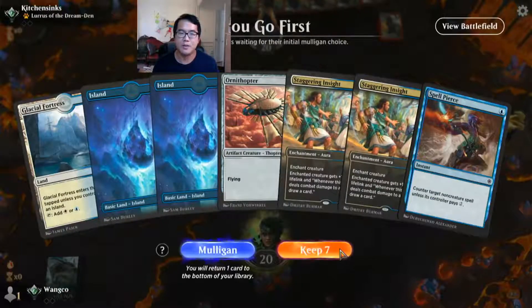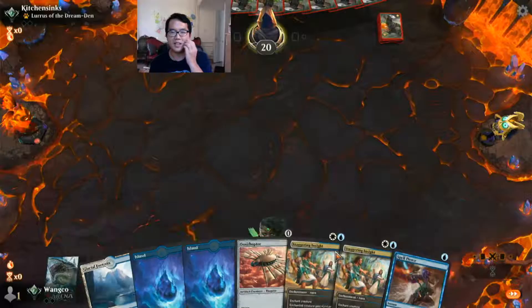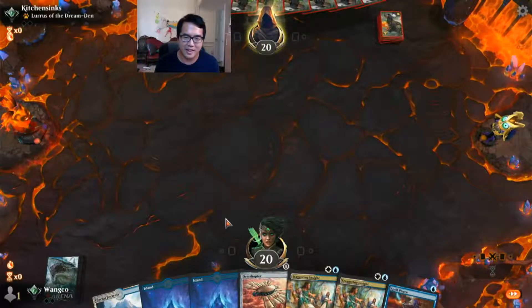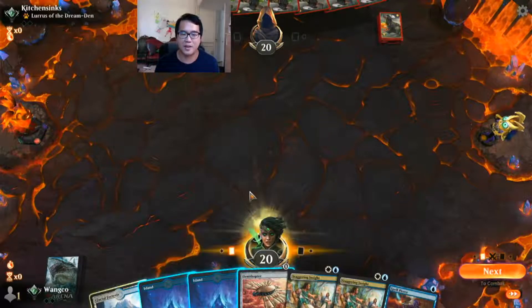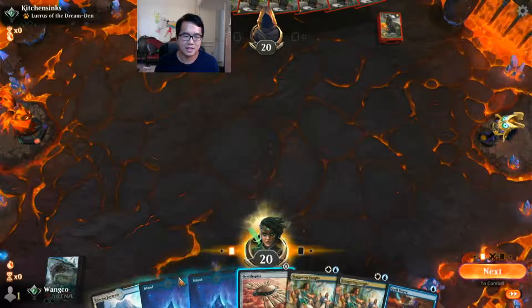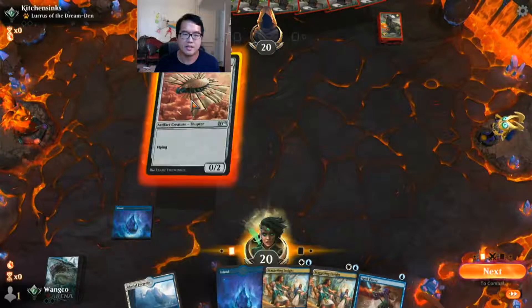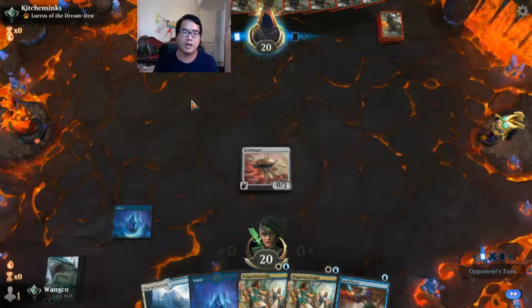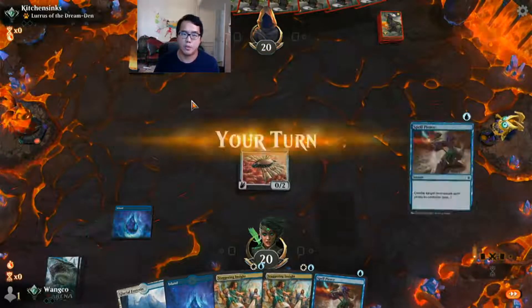Oh, we won the die roll! Already winning — it's everything we want. We've got lands, we've got Staggering Insight, we've got Disruption. Opponent played Lurrus of the Dream-Den — so this is probably Mono White enchantments or White-Blue enchantments. They don't usually have a lot of removal.